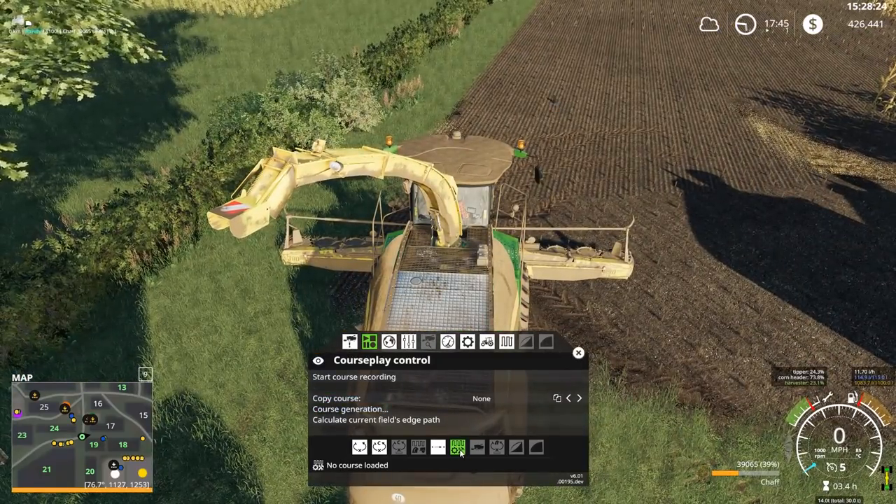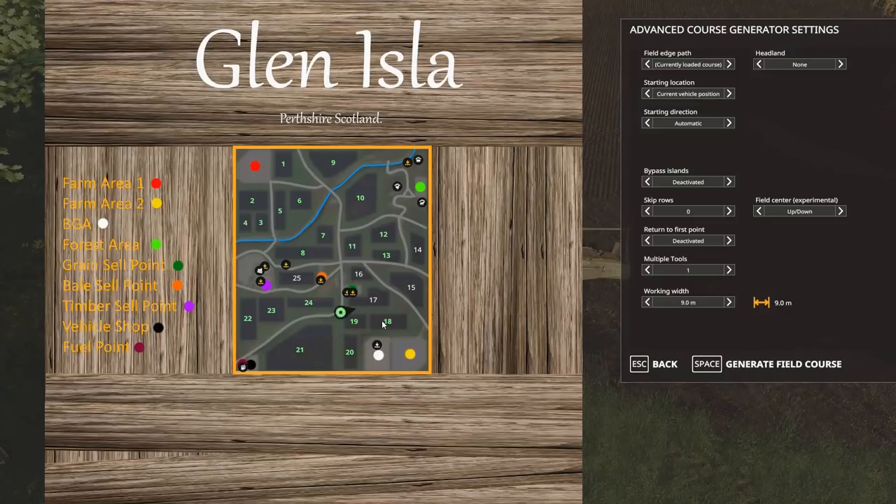We're going to put this in fieldwork mode, course generation. I could select field 18, 19, or 20 — it'll give me the same result because they're all connected.